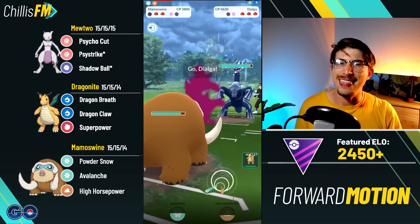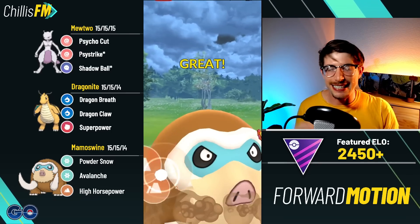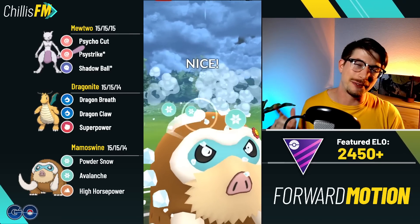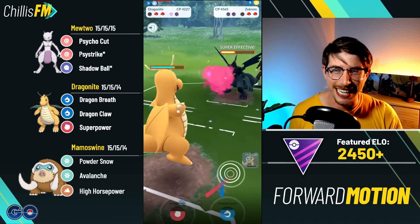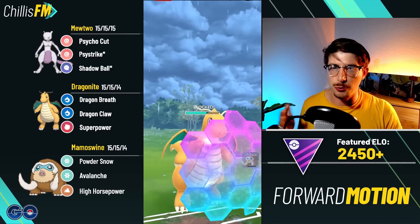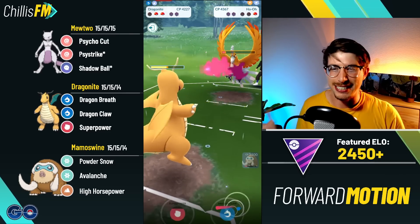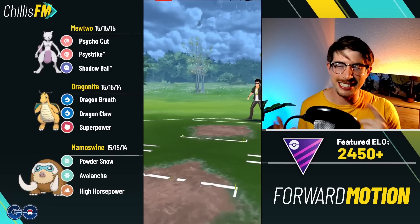I feel like my back two Pokemon need shields, so I let Mewtwo go. Coming in with Mamoswine — they swap out immediately into a Dialga — going straight for it, High Horsepower: takes out the Dialga. In the back it's a Zekrom — Zekrom wants nothing to do with Mamoswine. We make it to another Avalanche grabbing the final shield, out comes the Dragonite. My opponent's only win condition is making a catch; we're both running one-turn fast moves, so I go straight for Dragon Claw. They don't get the catch — Zekrom goes down, Ho-Oh comes out, but there's just no way. Opponent tops out.